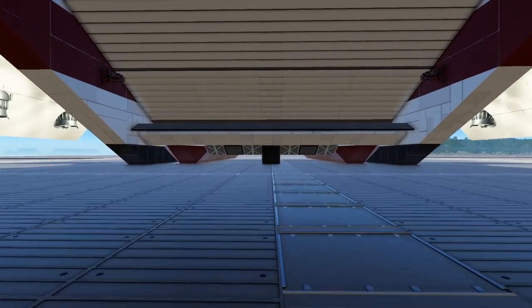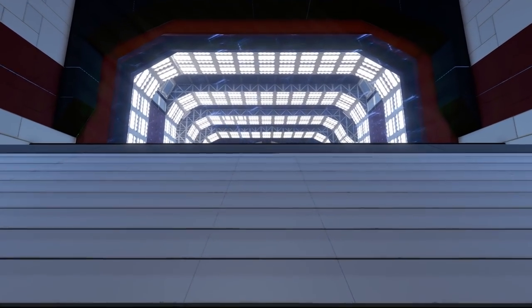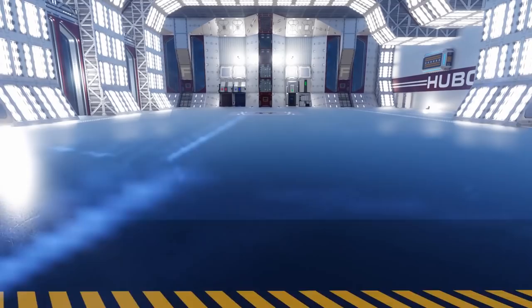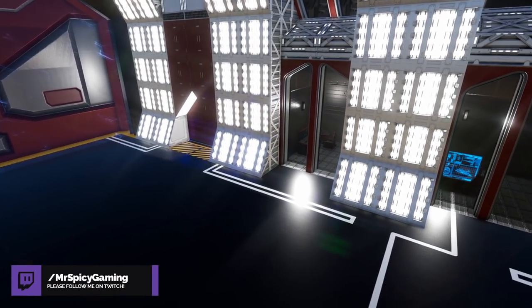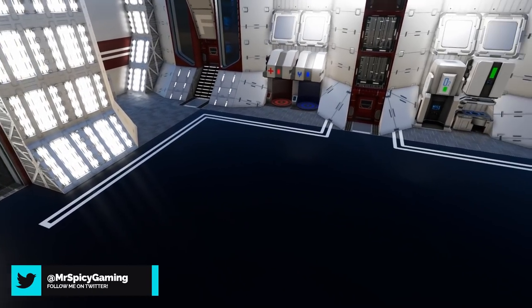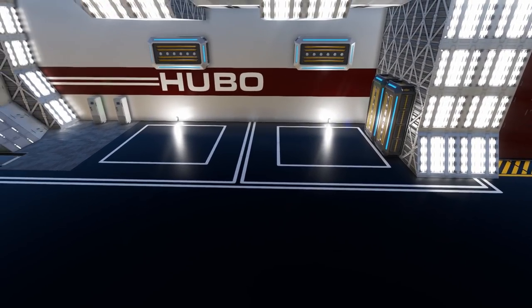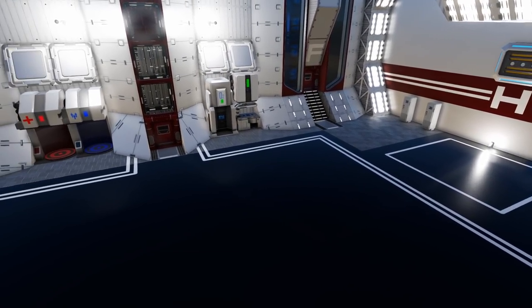Most designs have the hangar bay access at the rear of the ship, but in this case it's actually in the front just underneath where the bridge is. We have a nice set of shutter doors opening up to reveal the hangar bay door and a ramp standing down. The hangar gives you a very large open spacious room to put some hover vessels in. We also have our repair bay module in here, as well as two small parking spots on one side for smaller hover vessels and some cargo boxes for storage.